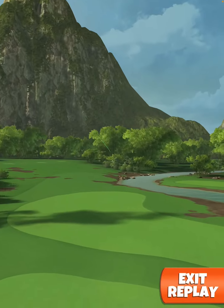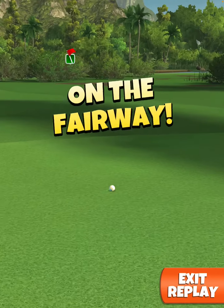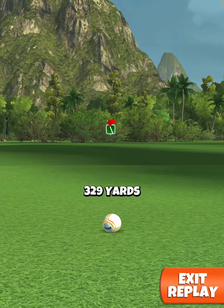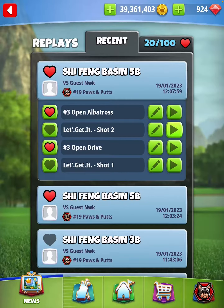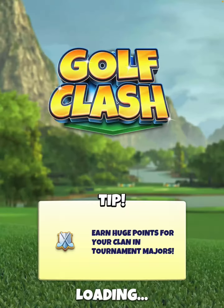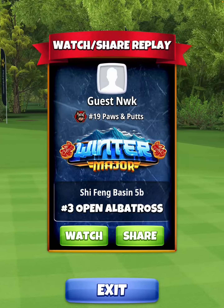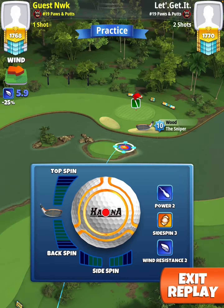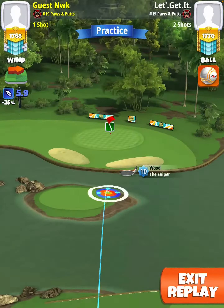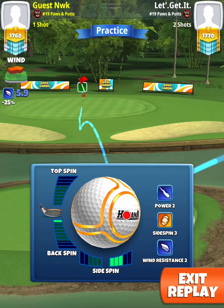4.5 top spin, 5.5 top spin. Your yardage is going to be roughly around 329 to 331. Then on the approach, you're going to play this at 0% P2 numbers, mid distance. You're going to do 0.5 back, 3 right. Your ball guy — the tip of the ball guy — is going to be favoring the left inside of the cup.